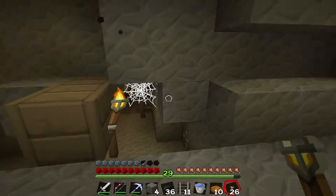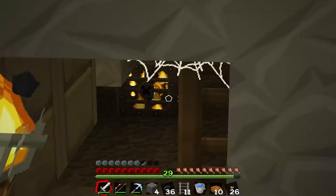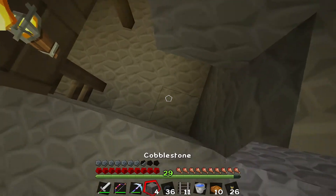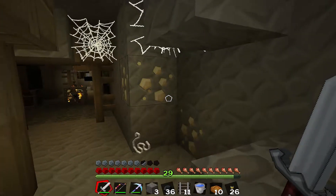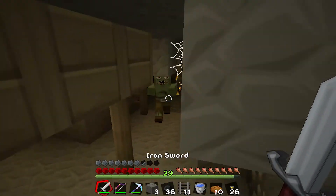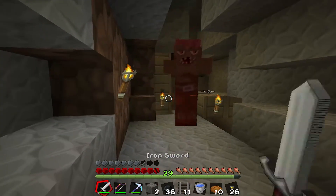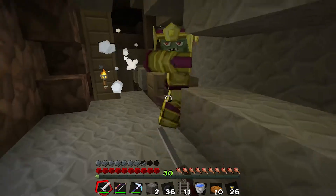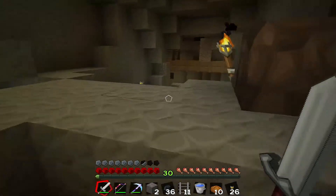I hear a zombie... Oh, that's a spawner. Is that a dungeon? Zombies — zombie spawner! I get experience for zombies though. Oh geez! I thought I put that block there. Good lord! Okay, I'm running. I have 30. I don't need you right now. Nope, nope, nope, nope.